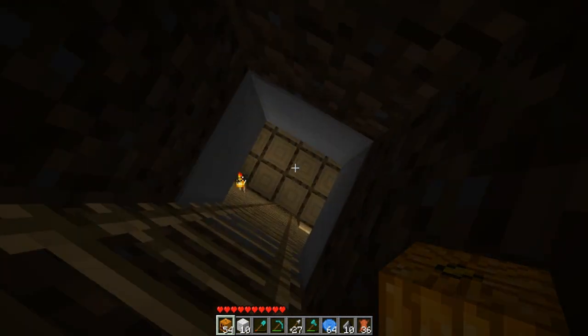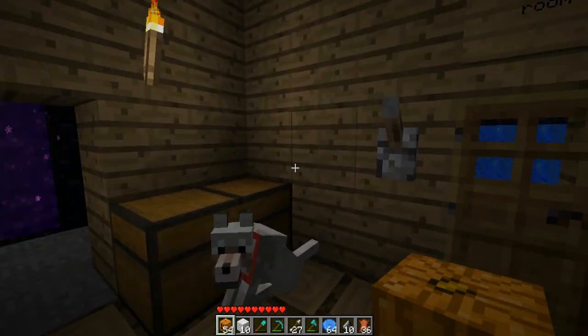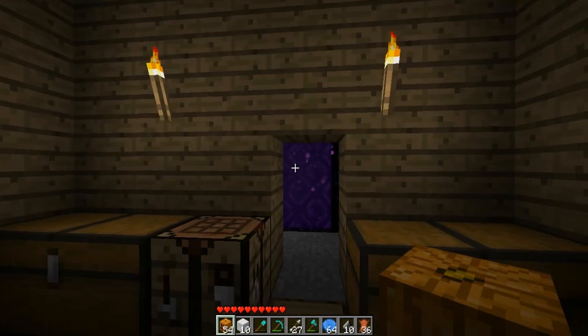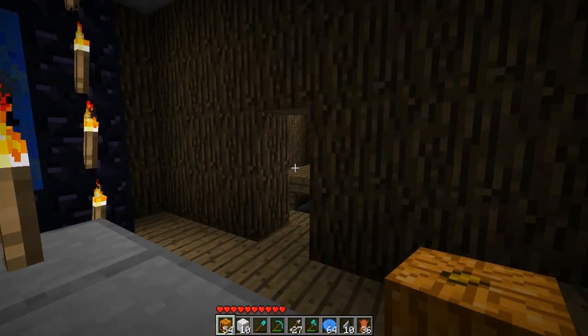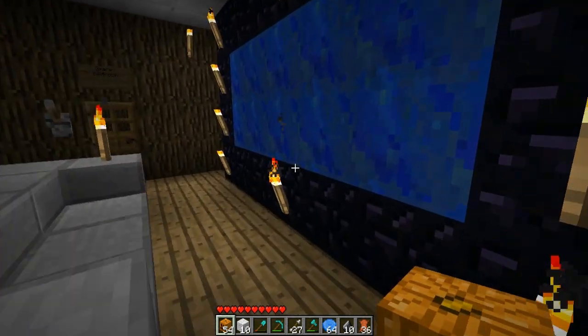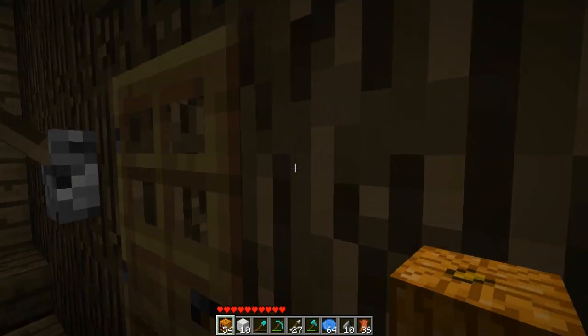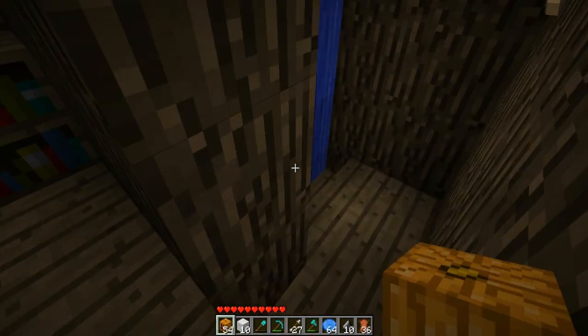I built that once, and it was supposed to be a parent room, and then I thought I got bored. So then you've got my nether portal, wall of furnaces, chests and things. And here you've got the TV room. This is the cake room. And this is the spare bedroom, and a shower.